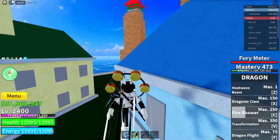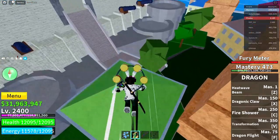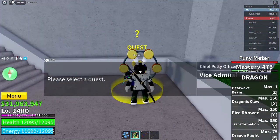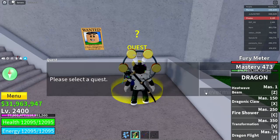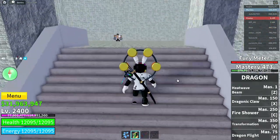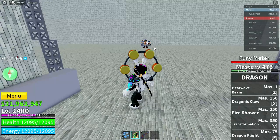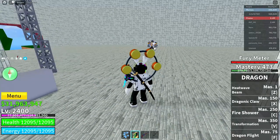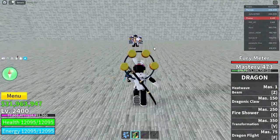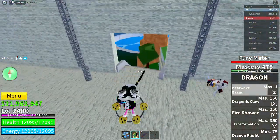Now go over to the quest giver in here — interact with him. After that, go up the stairs and find the boss. You just need to damage the boss; you can kill him if you want, but damage is all it needs. I'll try to kill him.